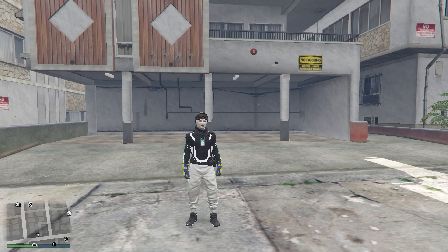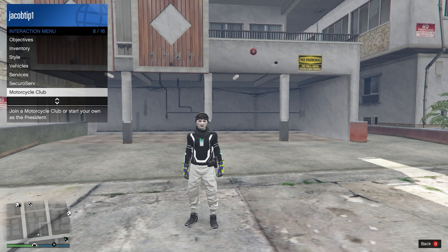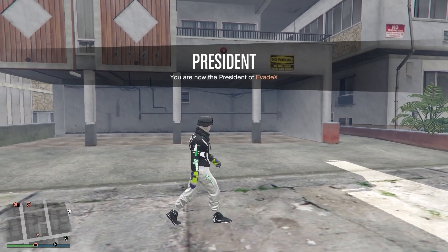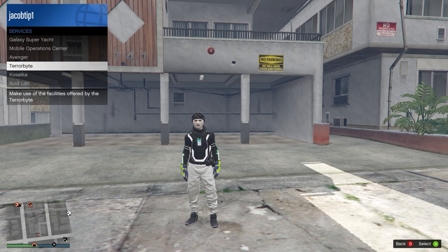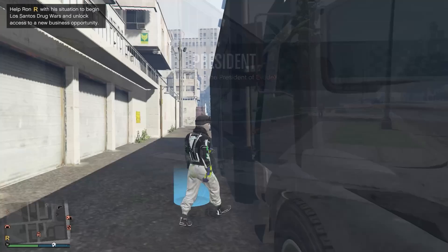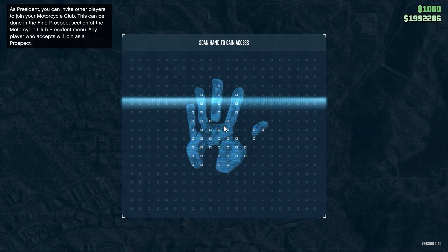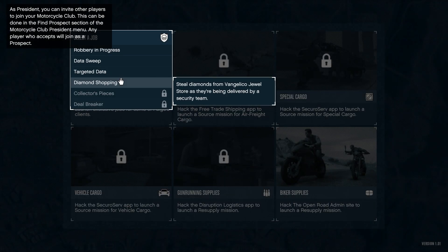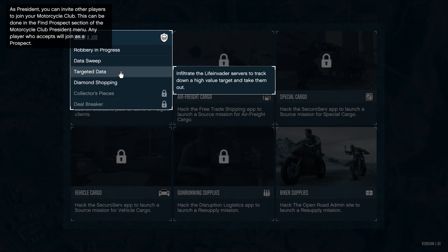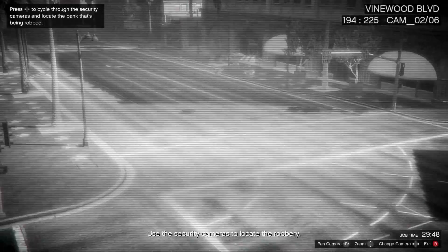For the second clothing glitch I'm going to be showing you how you can get the duffel bag. To start, open your interaction menu, head over to motorcycle club, and register as an MC president. Then from here go to services and request your Terabyte. Once it arrives, head inside and head over to the computer. Go to client jobs and start a robbery in progress. Then come back onto the computer and cycle through all the CCTV cameras until you find the bank that is being robbed.